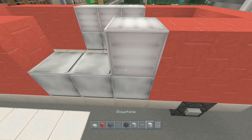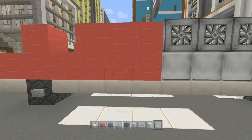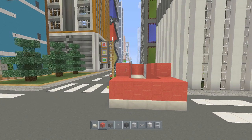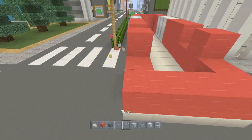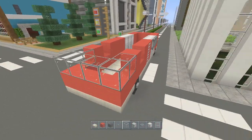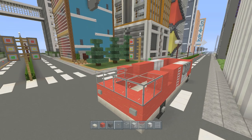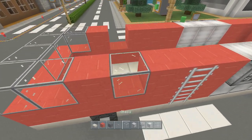Place our iron along the bottom close to the trapdoors and our ladder. Now we can do the front — just bring that red across. We're gonna take glass block for the windows and connect it from that one to this one. Place in two buttons for headlights at the front, and then place a window there too.